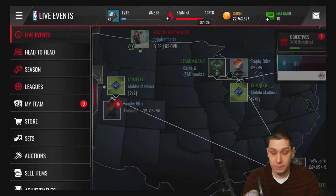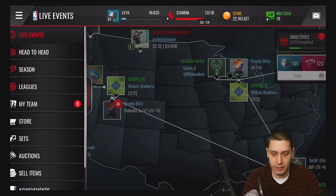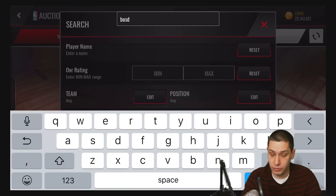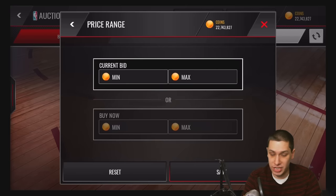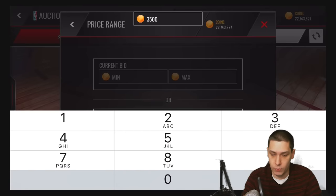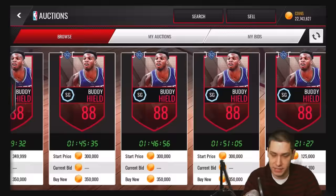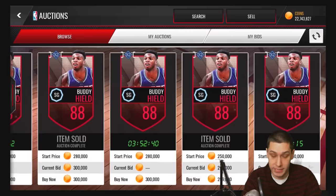Before I open up these packs — and I will be opening up the packs — you're going to want to go into your auction house and search. The cheapest one I found for the round of 32 is Buddy Heald. The cheapest I've actually seen him going for was around 320,000 or so. You see a couple here for 350,000, then one for 330,000, 320,000 — so it's gone down a little bit. Now we're seeing one for 315,000, and this one here is 300,000.